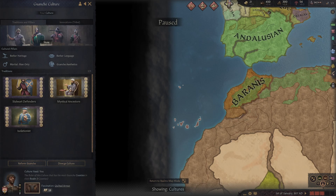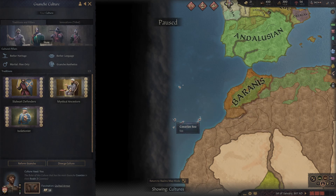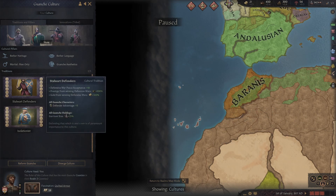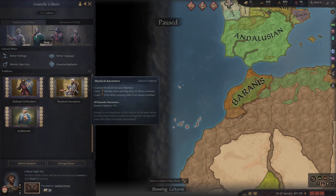The other bits for the culture: they're stalwart defenders, so you get better defensive wars. You gain a lot of extra prestige and gold — 100% of each more from defensive wars — and then you get plus five defender advantage, and your garrisons are 25% larger as well. So if you're getting attacked a lot, especially when you've initially expanded out, you get a lot of advantage for defending your lands rather than attacking somebody else's.